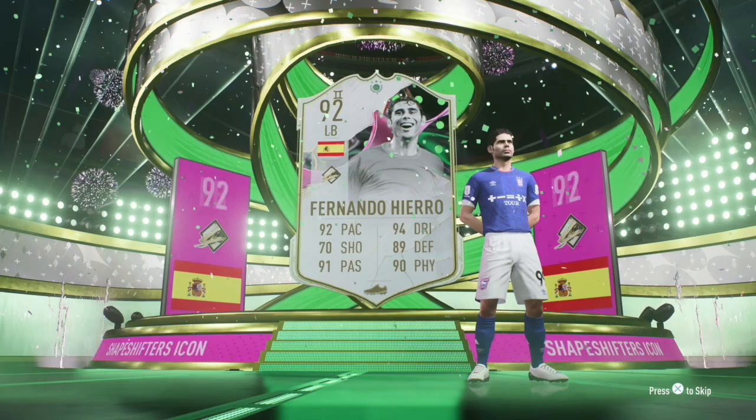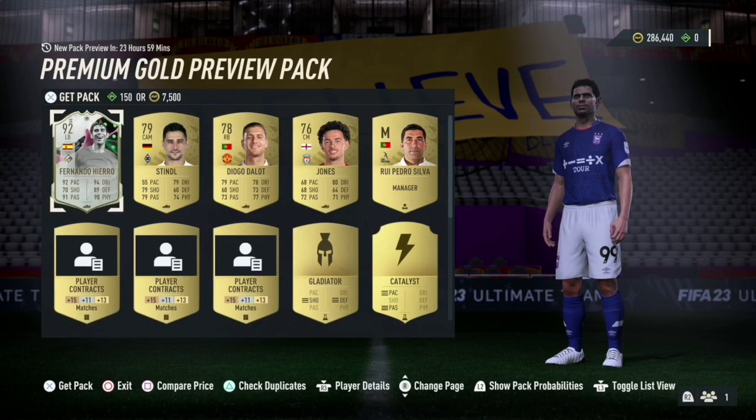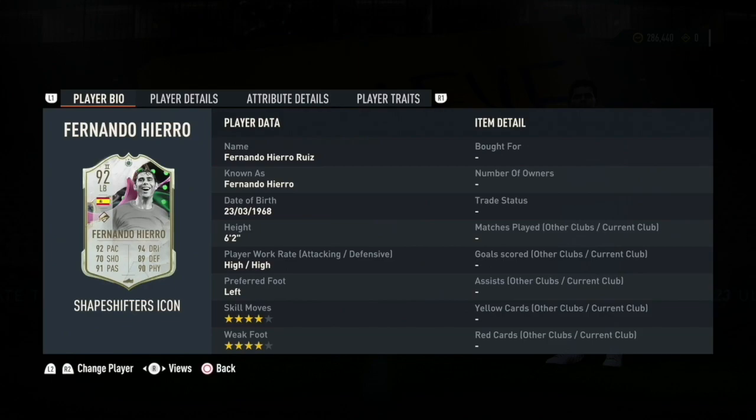It's Fernando Hierro — plays left back, 92 rated. Along with that we get Standal, Delo, Jones, and Rui Pedro Silva, but we're here for that icon Shapeshifters. What a pack we get in this preview.